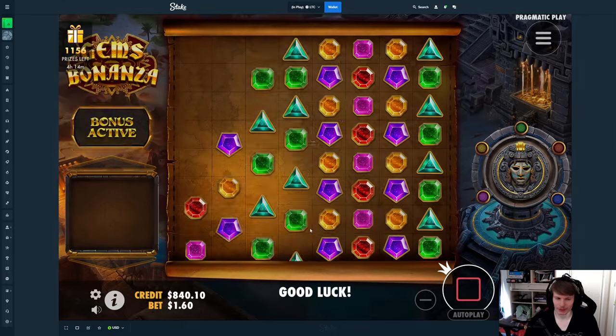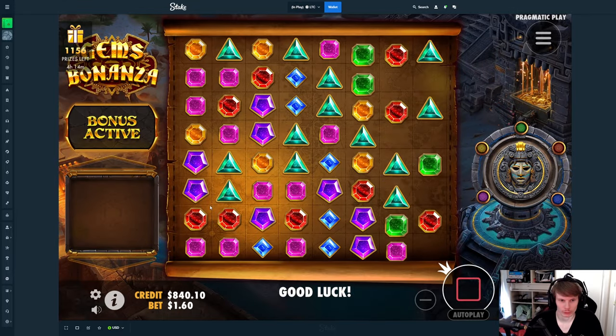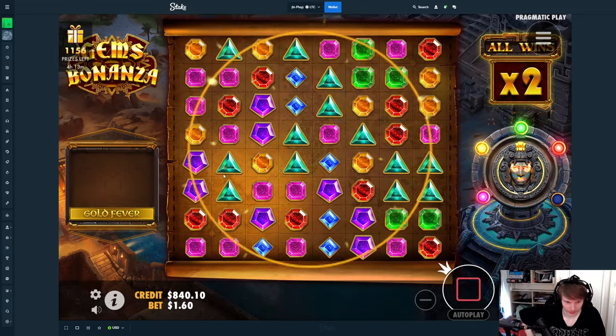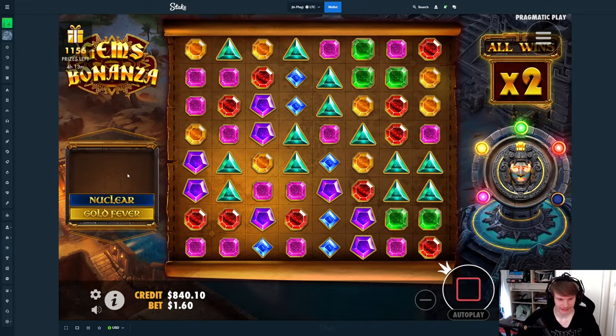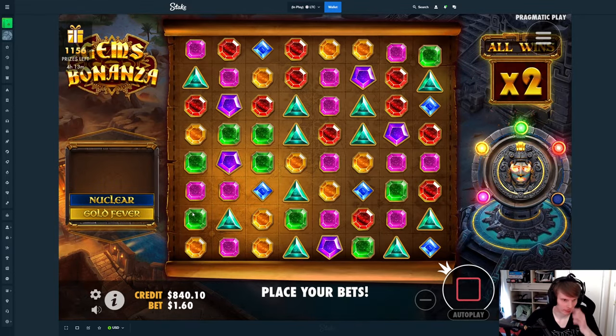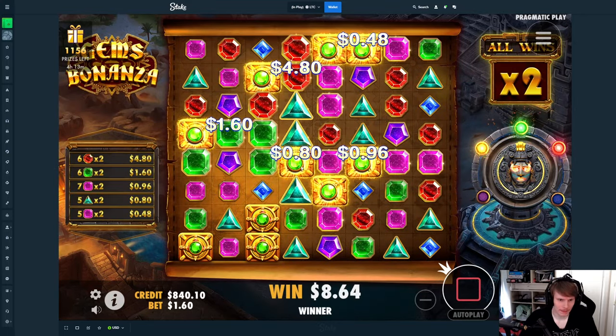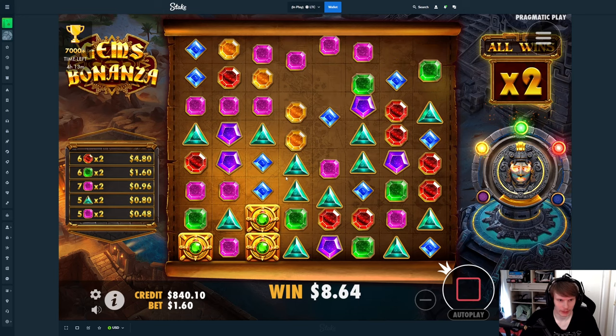We're in Gems Bonanza and I'm going to start with a $160 buy. I have $1k in the balance that we are bringing to this. I want to start at $160, then step it up, and if it hasn't been going quite well, maybe we'll even go all the way up to $300 or even further.